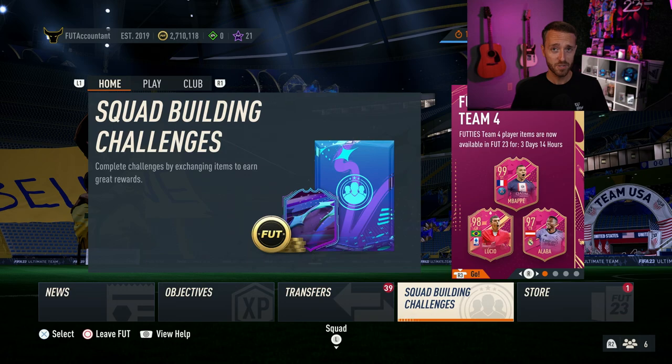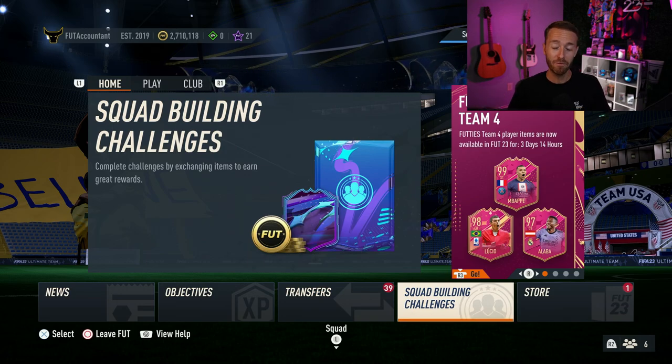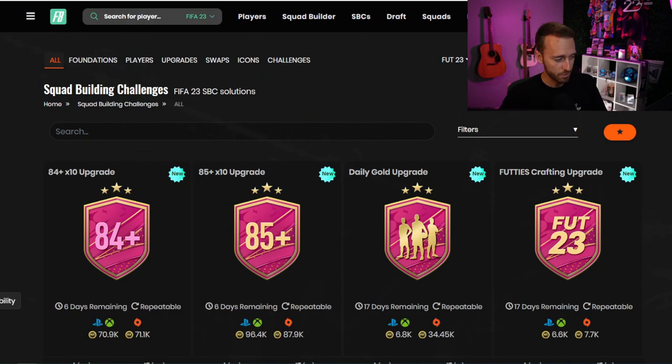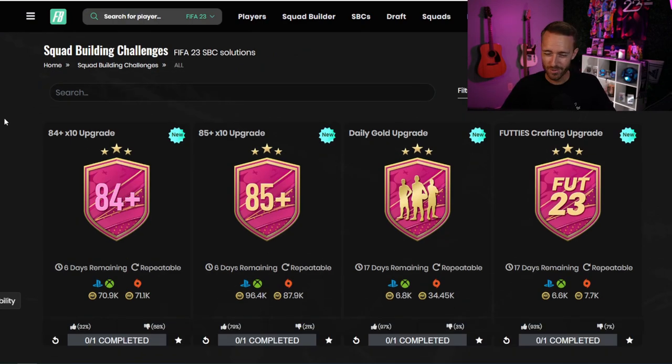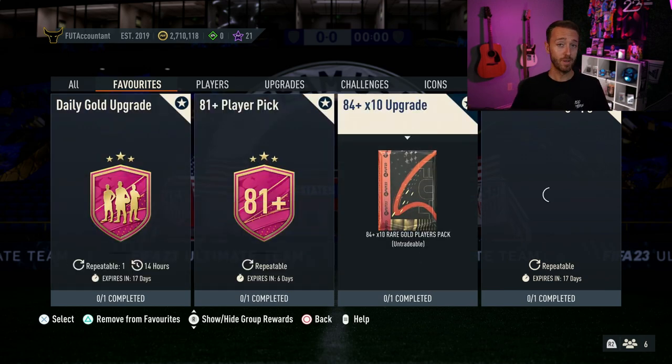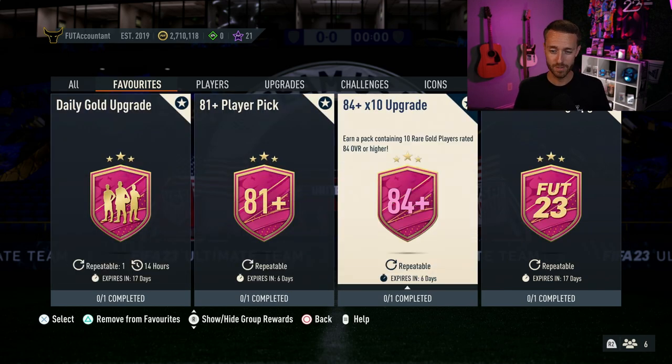Let's go into yesterday's content because there was a lot. We had five brand new SBCs. We're going to go straight to footpin to start looking at all of these. Starting with maybe the least popular — the 84 times 10. Just like last week, there's not much else to say here. 84 times 10 SBC, refreshed, exact same requirements, exact same pack. I would only do that one if you've completed all of your daily 85 times 10s.